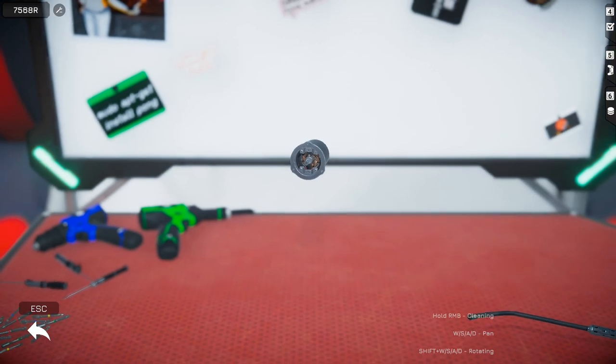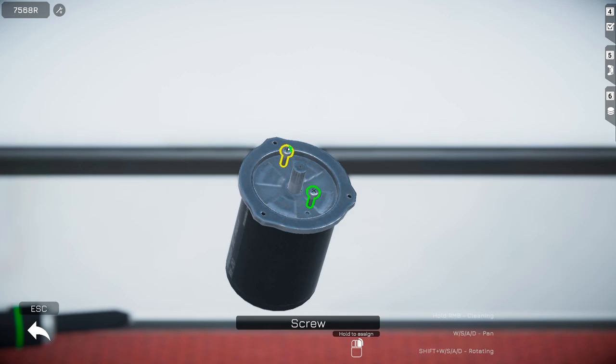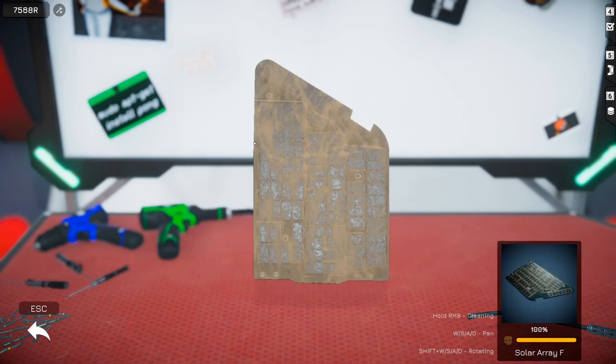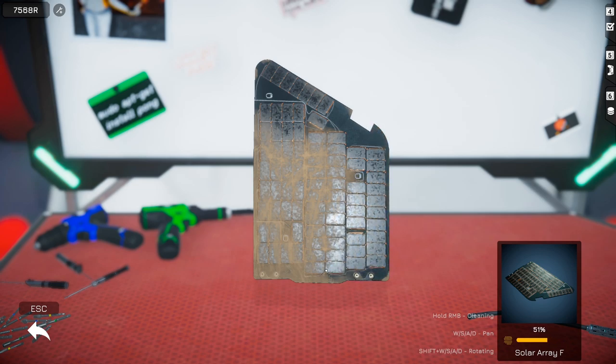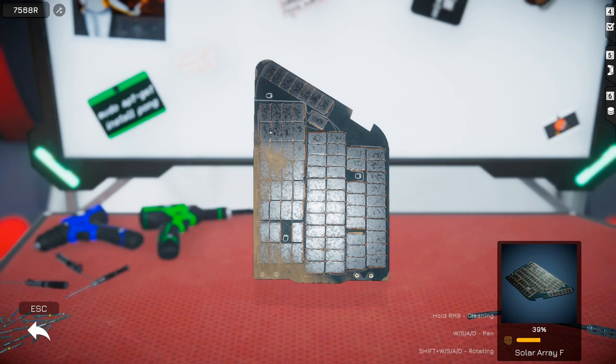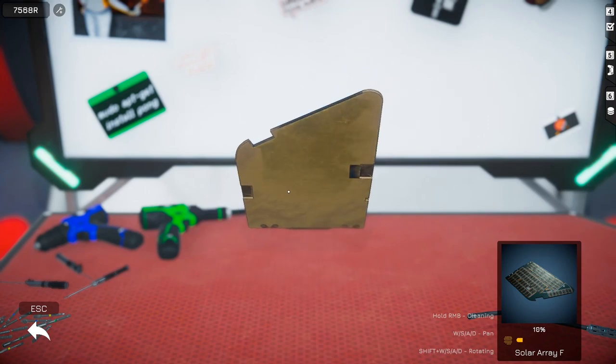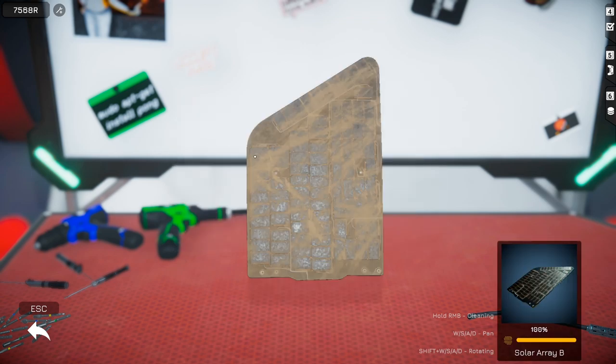Put the cover back on. Let's go ahead and clean this off, clean it off you dirty dirty solar panel. Pop it around - oh yeah, there we go, one down one to go.